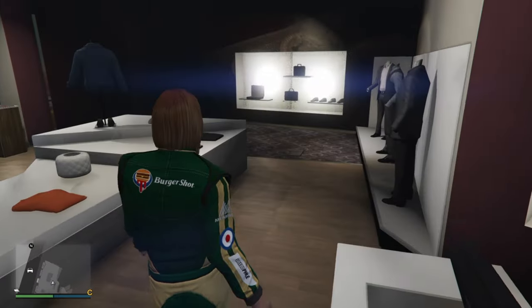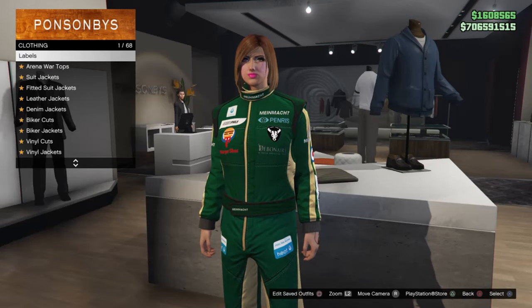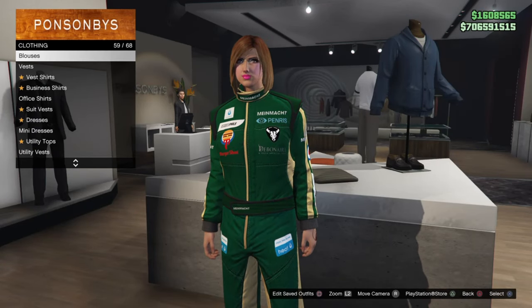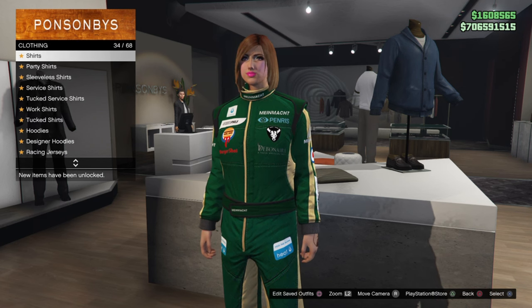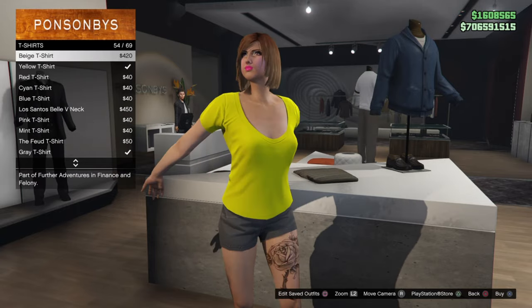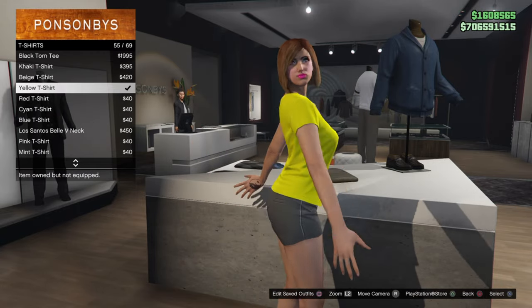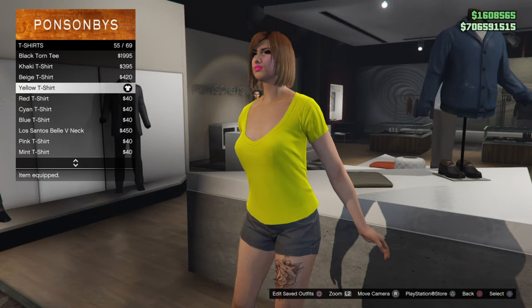Head over to the top section — t-shirts. We're looking for the yellow t-shirt, should be 55 out of 69. And you want to save this in our merge slot.